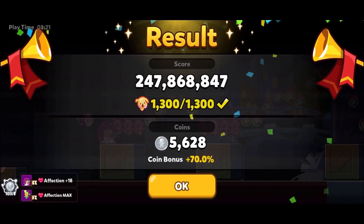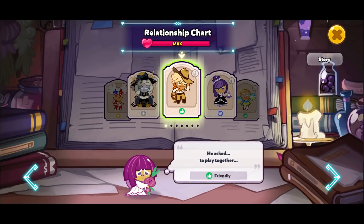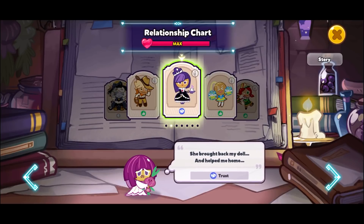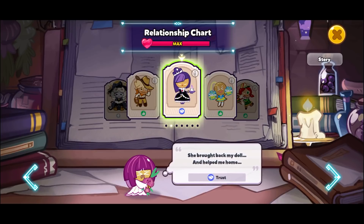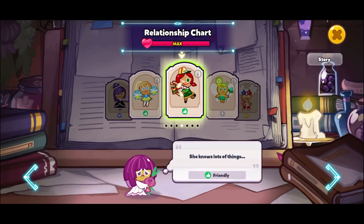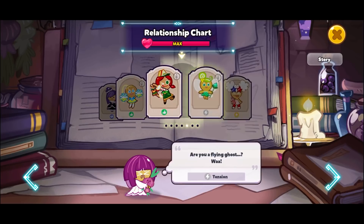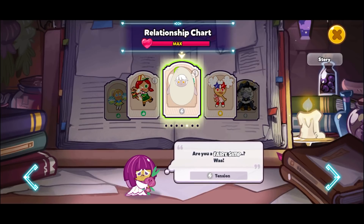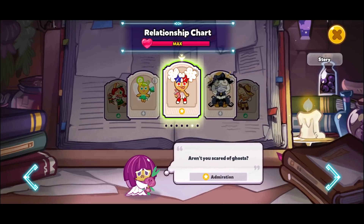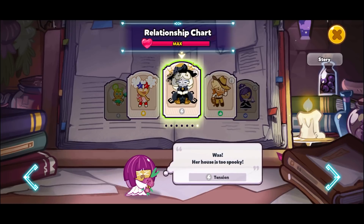Let's have a look at the relationships. Adventurer - they have to play together, friendly. Blackberry waifu - she brought back my doll and helped me home, trust. Cheerleader - she asked if I was okay, friendly. Sandwich - she knows a lot of things, friendly, probably only about sandwiches. Fairy simp - are you a fairy simp? Tension. Popcorn - aren't you scared of ghosts? Admiration. Truffle Cookie - wow her house is too spooky.